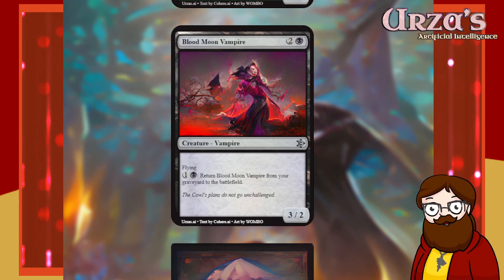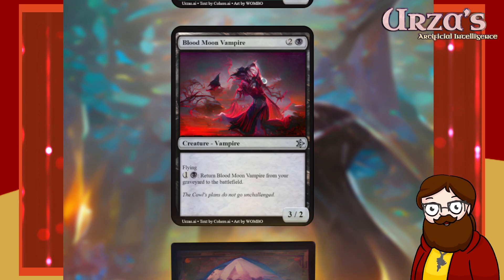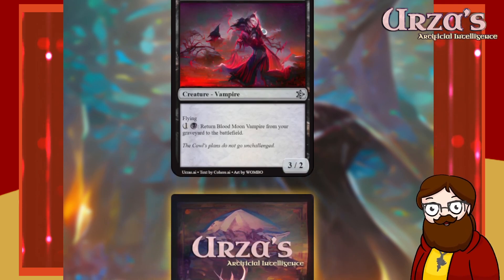Blood Moon Vampire is a three-mana 3/2 black flying vampire. For generic and black, return Blood Moon Vampire from your graveyard to the battlefield. This card is oppressive — a 3/2 flyer you can cheat out every time it dies for two mana. I want this card. This card's good. Flavor: 'The Cowl's plans do not go unchallenged.' We've got a faction — the Cowl. That's a good name for a vampire faction.